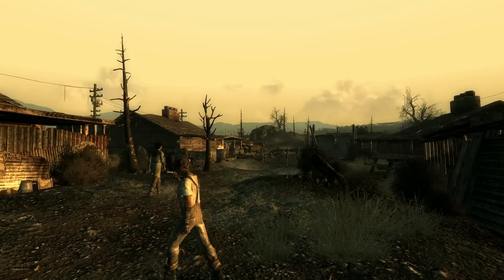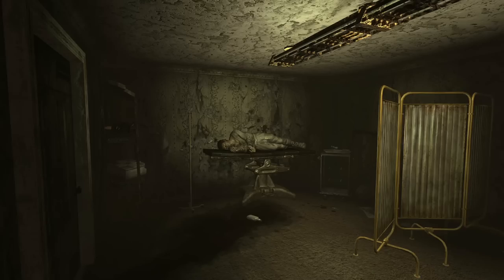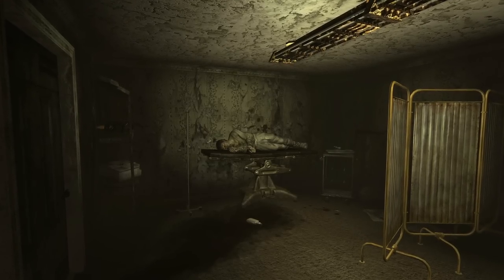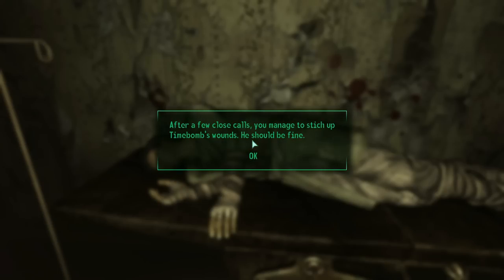In Big Town, we can find out that super mutants have kidnapped some of the residents. Before we go check that out, if we enter the clinic, we can find Time Bomb, who's very seriously injured. With a medicine skill of at least 40, we can treat Time Bomb, which will be required to obtain the item that we are after.